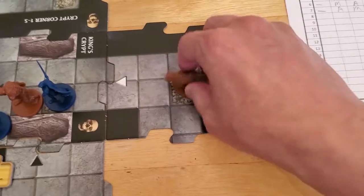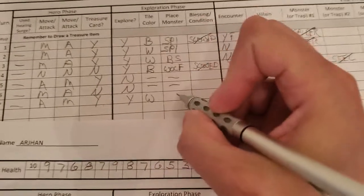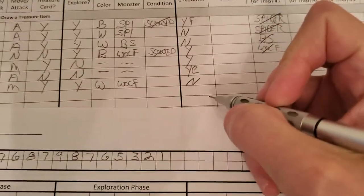Monster — wolf. Place the wolf on the newly drawn dungeon tile. Let's update for Alyssa: she got a white tile, a wolf, no encounter.